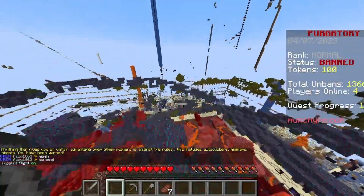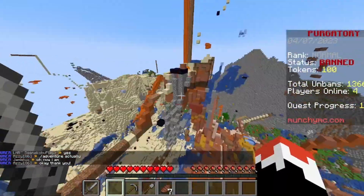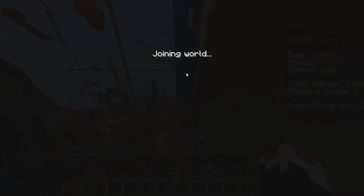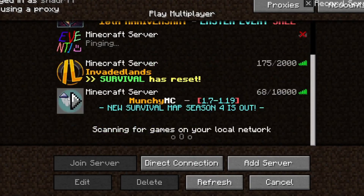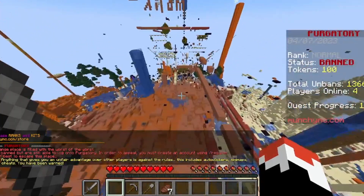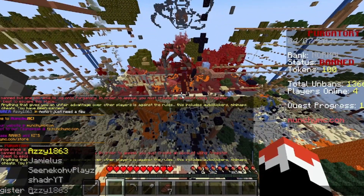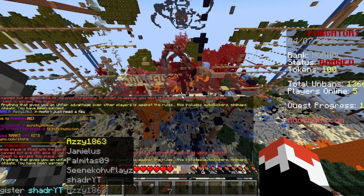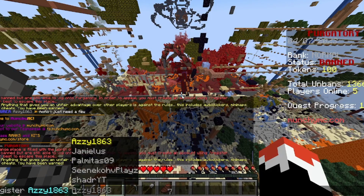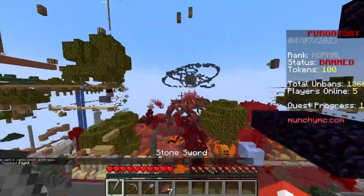He discovers he's banned and in a 'purgatory' for hackers on the Bad Boy Halo server. He's confused: 'Why do they have a purgatory for hackers?' He finds out it's not even because he was hacking, and tries to register to appeal, but it requires a valid email address.